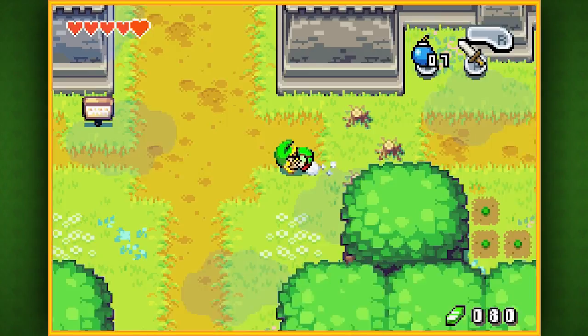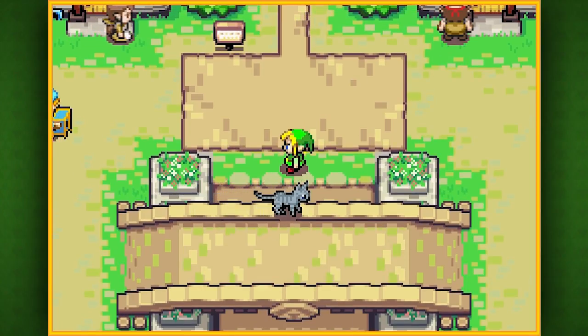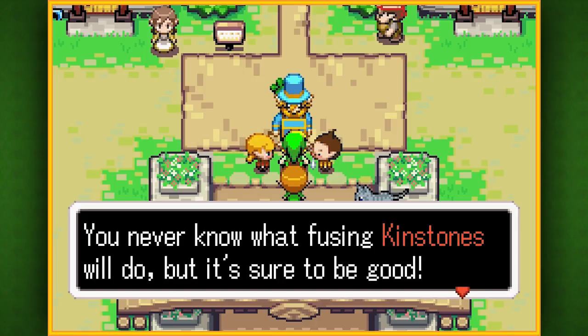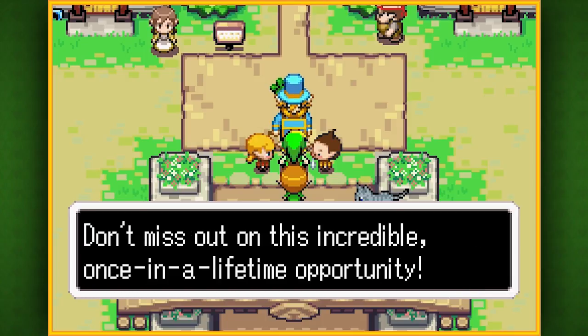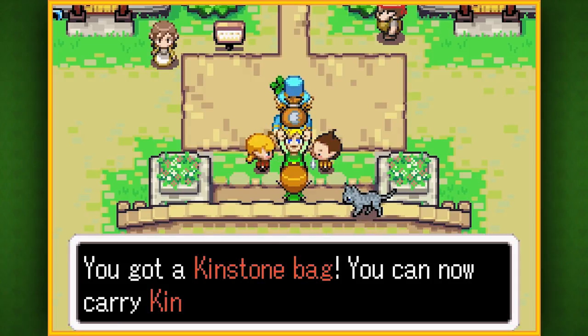We got all the rupees we need, let's stop wasting time. Let's go to Hyrule Town — there are at least three things we need to do here, two of them are required. One of them is going to happen automatically, and that is this thing! Come on, come all — see how many kinstone pieces you can collect! You never know what fusing kinstones will do, but it's sure to be good! Come on up and get your free kinstone bag! And yay, we got a kinstone bag!